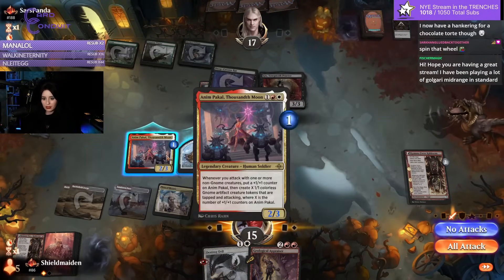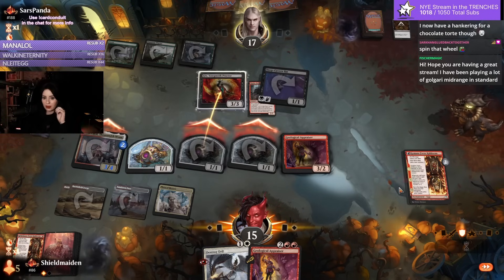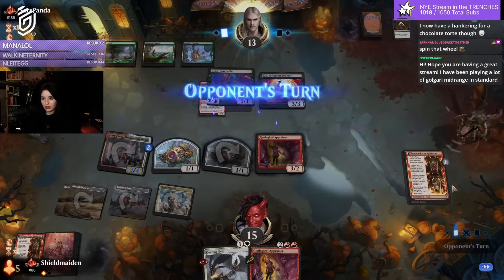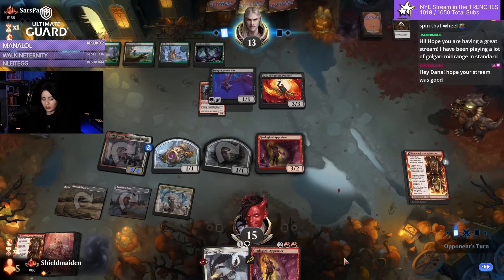Blaine Loddy Golgari Midrange — nice. I'm gonna swing. Nimpakal with Gary. We gotta figure out a way to get rid of that bat, though. Bat and Gex — two good together.